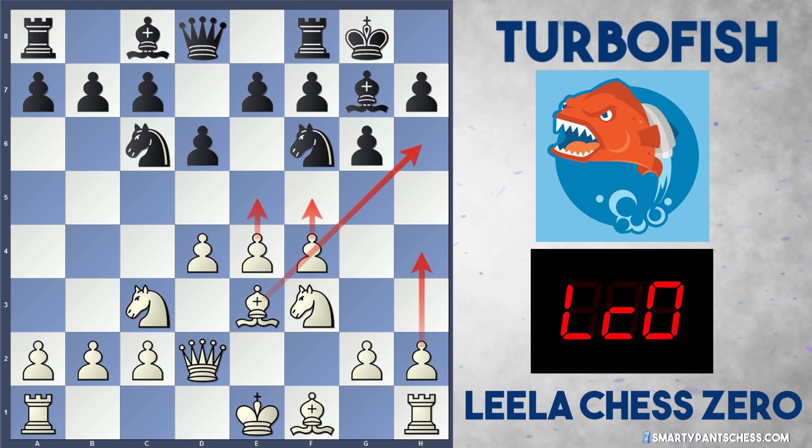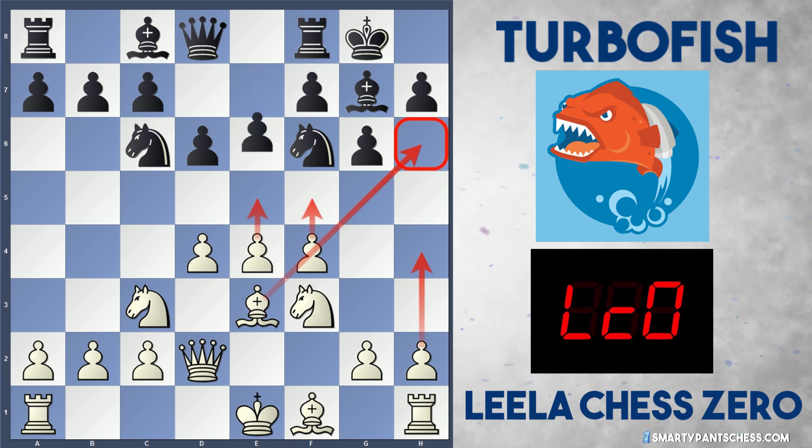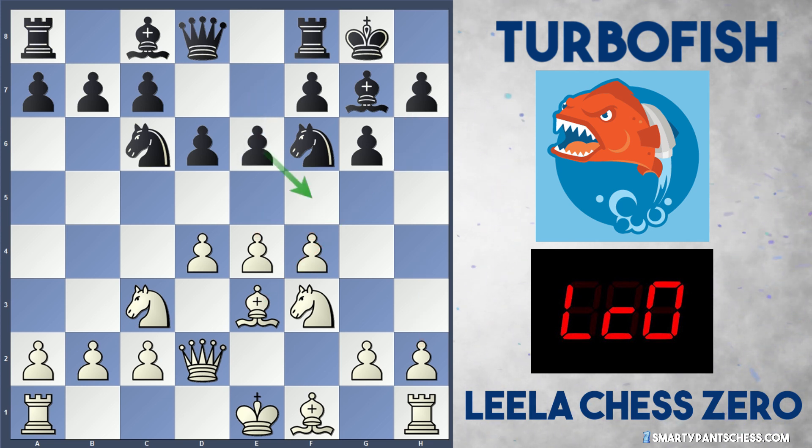White is aiming to target their bishop to the h6 square, followed by h4 ideas, and maybe even push e5 and f5 to allow the bishop to attack h6. This is a typical attack — putting the bishop on h6 and launching the h-pawn up, usually trying to open the rook and queen to attack h7. Turbofish played the very defensive move e6, stopping this idea in its tracks, so white can't play f5 now.